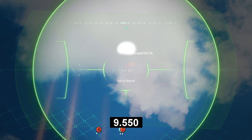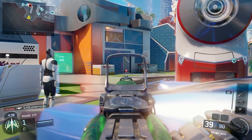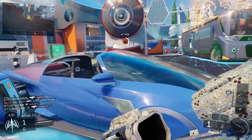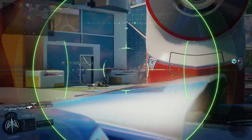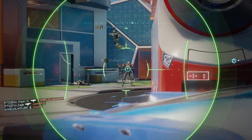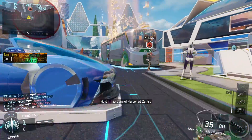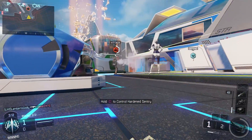When your team is depending on you to take down streaks, every second counts, and this reload canceling technique can prove very useful. One great use for the Black Cell is in Safeguard mode — I rarely see people use launchers against the robot, and I'm honestly not sure why. If you successfully land all four rockets at the Safeguard robot, he'll be disabled. You can also utilize the reload canceling technique to aid you, and you get a whopping 150 points for disabling the robot.